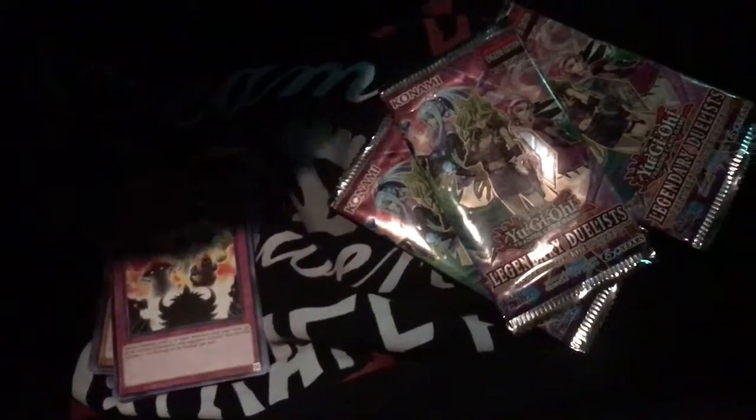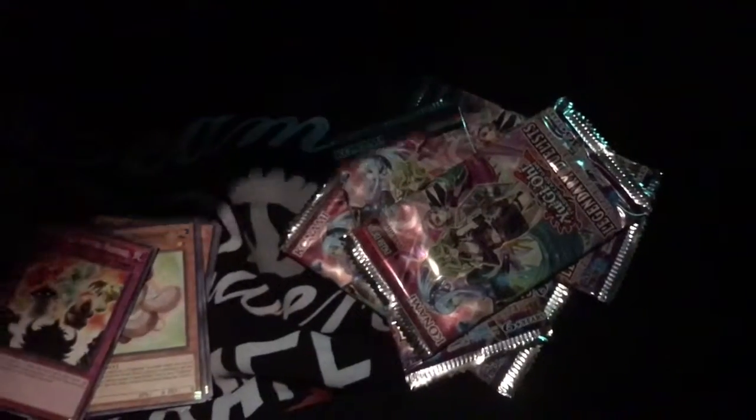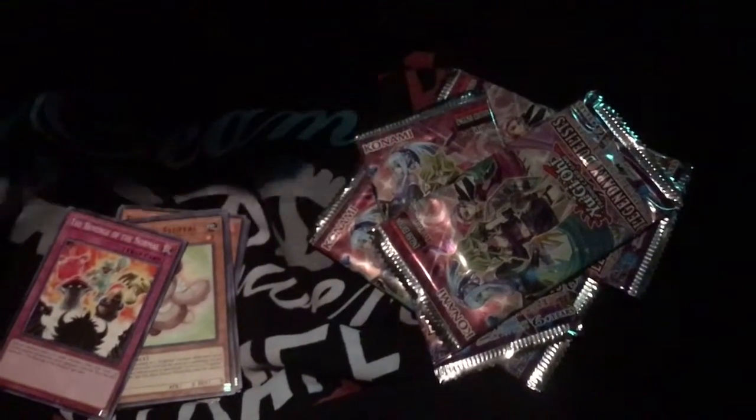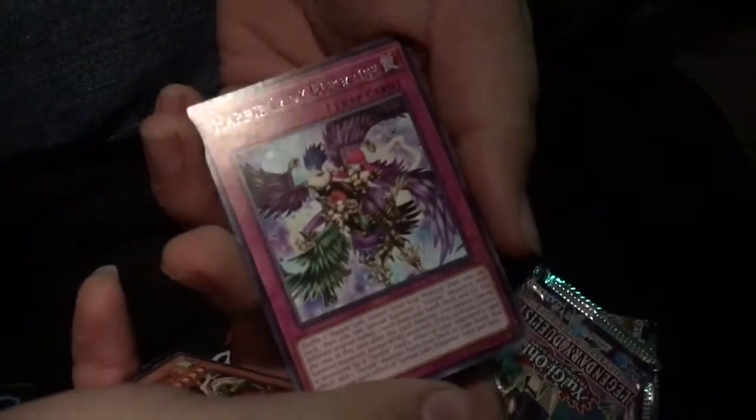Alright, so all of these come with five cards and you're not guaranteed a foil either. Oh look, already — a Leo Dancer, Lunar Light, Black Garden, Harpie Lady Sisters, and Harpie Lady Elegance — another new card, the new trap card.